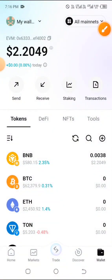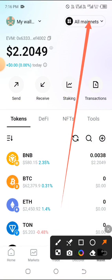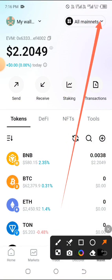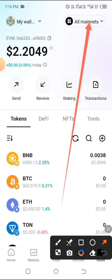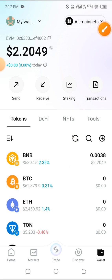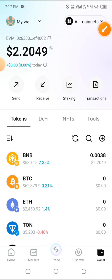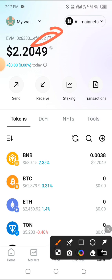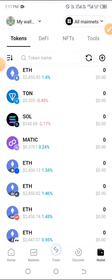The first thing you're going to do — look at the top, make sure you are on All Mainnet. After clicking on All Mainnet, go ahead and copy your address at the top by clicking on that copy icon. When you click it will automatically be copied.